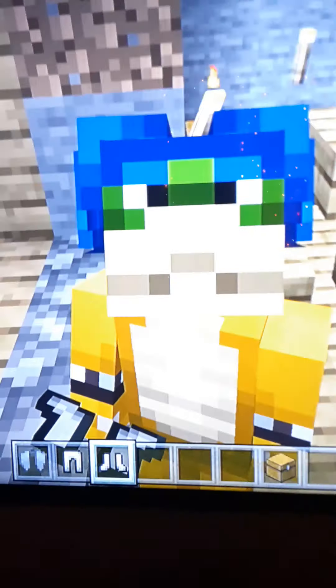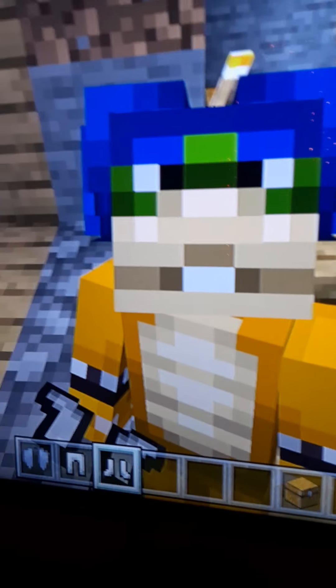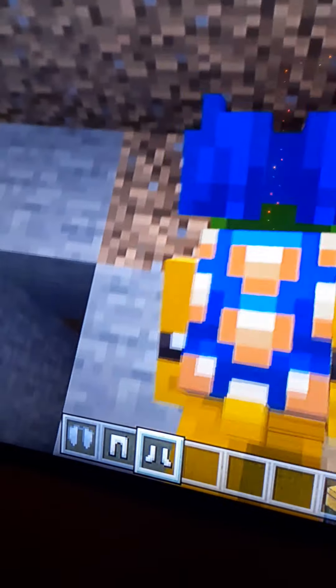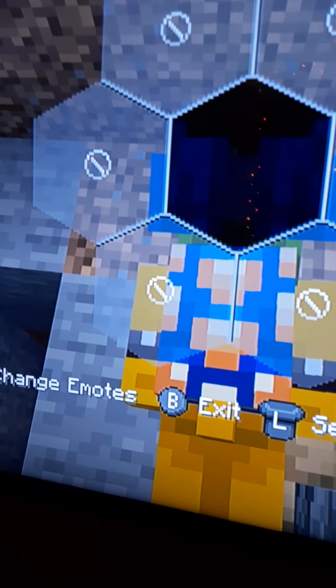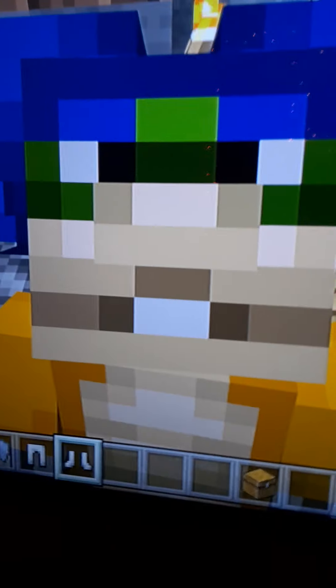Coming up next we have Ludwig! You can see he has the Einstein hair, the black eyes, the one tooth, and the armbands. And then the shell — blue and orange shell.